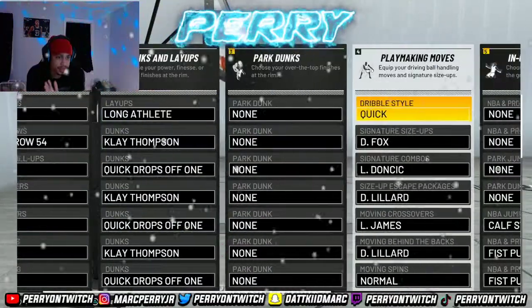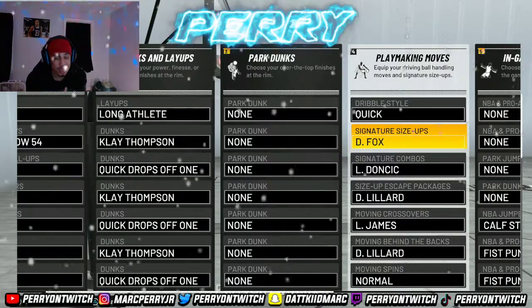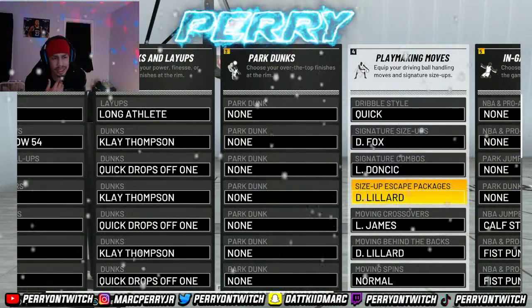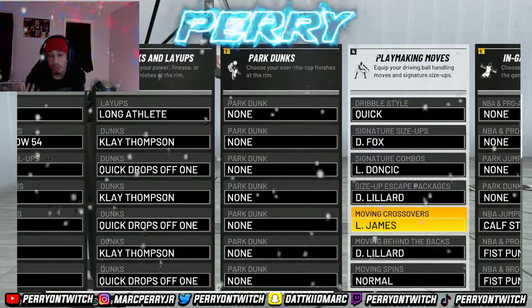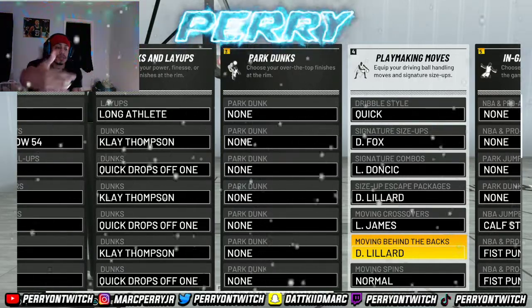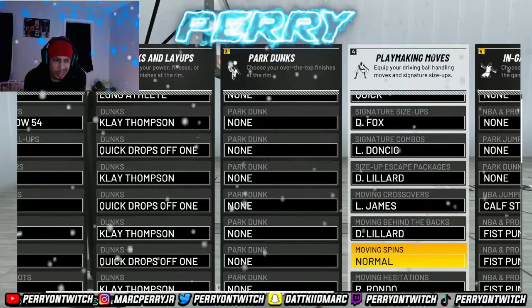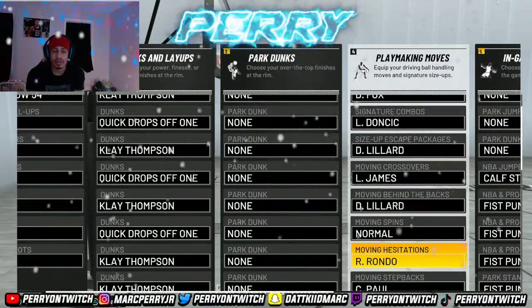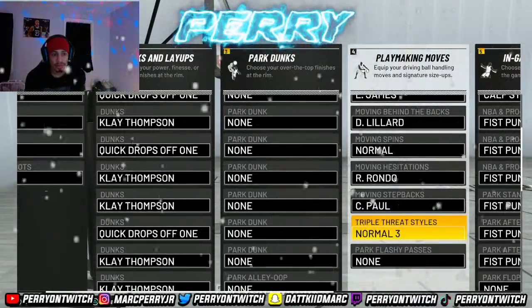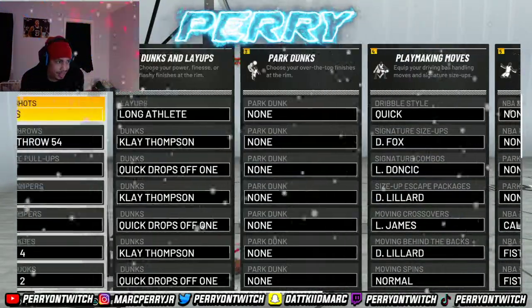For dribble style, make sure you have it on quick. Size-up: De'Aaron Fox. The combo and center combo: Luka. Size-up escape pack: Damian Lillard. Moving crossover: LeBron James. Moving behind the back: Damian Lillard. For the spin you can go anything — I don't really do the spin much so I have it on normal. Moving hesitation: Rondo — it's pretty fast. Moving step back: Chris Paul — also pretty fast. The threat I have on normal and I don't really do flashies.